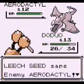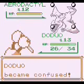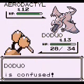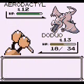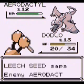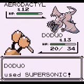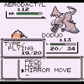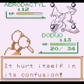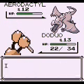One thing I did change with the starter moves: instead of getting Agility, I gave Aerodactyl Supersonic instead. So his starter moves are now Wing Attack and Supersonic instead of Wing Attack and Agility. The reason is that the computer would sometimes just use Agility the whole fight and not even attack. I figured giving him Supersonic was a nicer status move, and it's another reason I chose Duo since you can bounce back on him and deal a lot of damage.